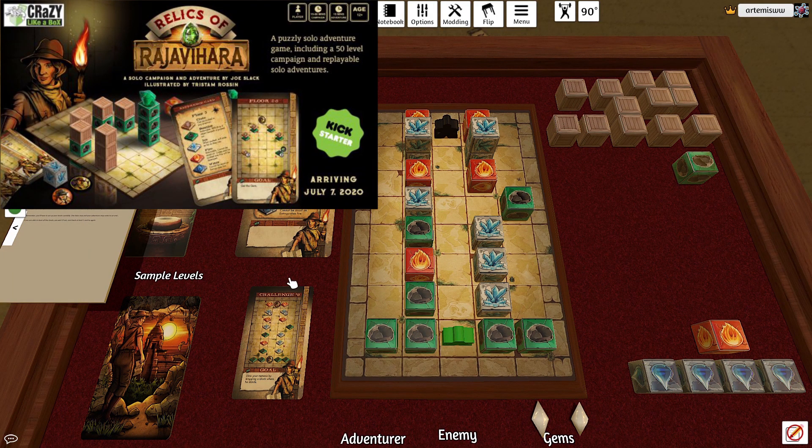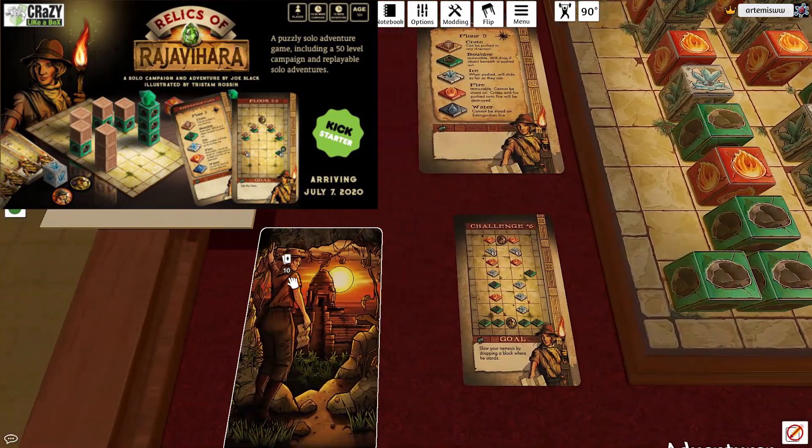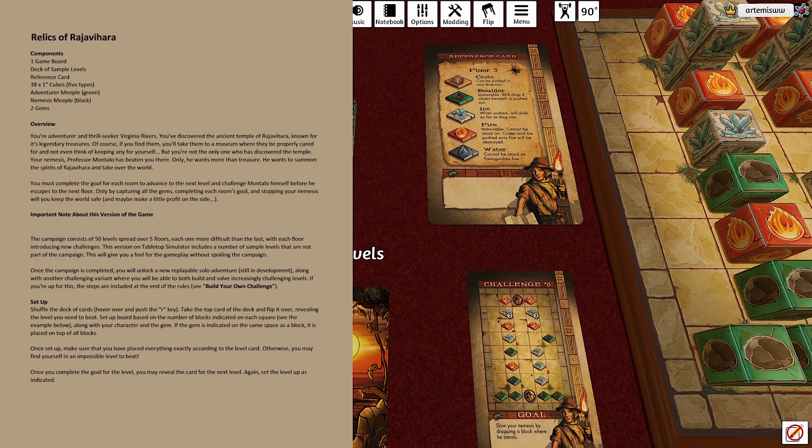Hello everybody and welcome to another Kickstarter Journeys Tabletop Simulator Game Playthrough. Today we are playing Relics of Rajabahara. This is by Crazy Like a Box Games, designed by Joe Slack, and it's actually going to be coming to Kickstarter in July, so before you know it, it will be available.